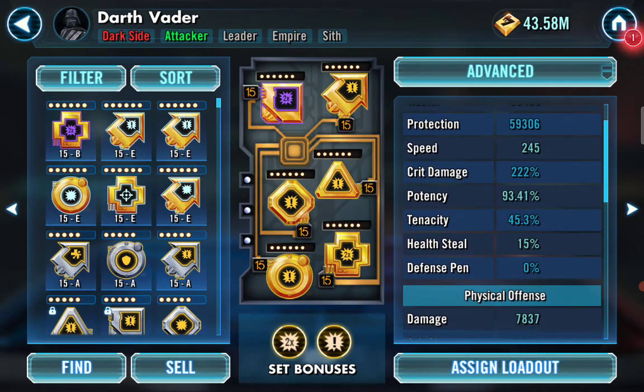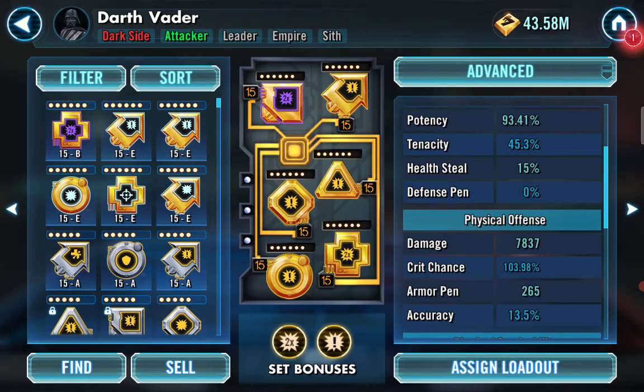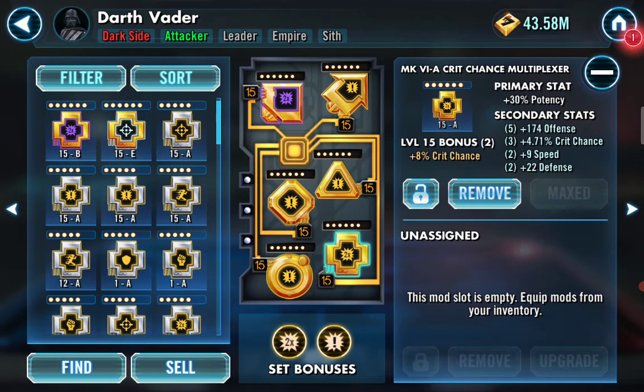That crit damage gets Vader topped out at 222%. Potency is 93%. Crit chance is at 103% — get his crit chance as high as you possibly can. Now when you're coming up in the game, you might want to mod for survivability, but Vader is OP in early game too. Just mod him correctly for potency. If you can only do two things, do potency and crit chance. Vader's damage stacks with Merciless and how many dots you put out. You could do 4 crit chance, 2 potency, or 4 potency, 2 crit chance early on. Speed you can work on by pairing Empire and Sith with him. Speed, crit chance, potency — that would be amazing.